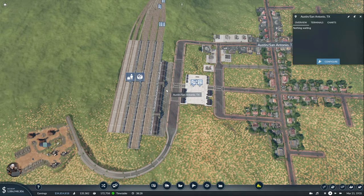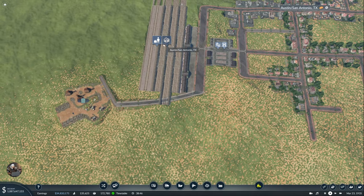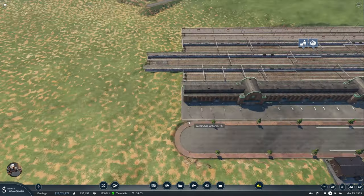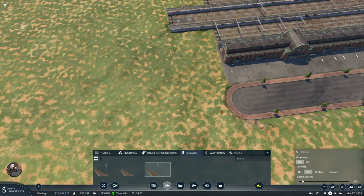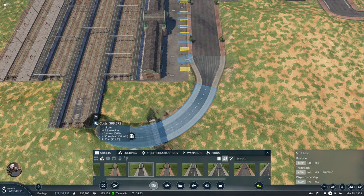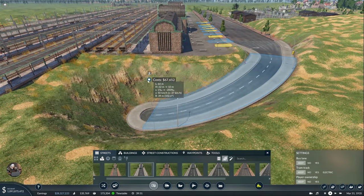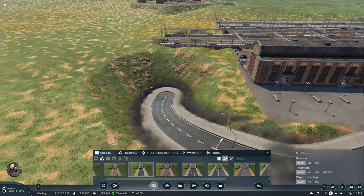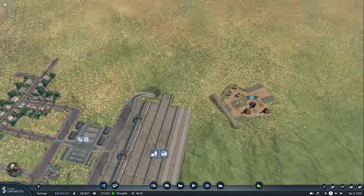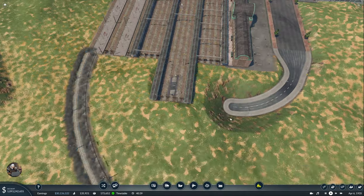Unfortunately there is nothing that can be done because the station is too big already and there is a limitation on the amount of elements you can stack on top of each other. After a few deliberations, I made my mind up that a tunnel is the only option. We'll see - maybe after I connect Austin to Oklahoma things will change, but for now we're going to build a tunnel.